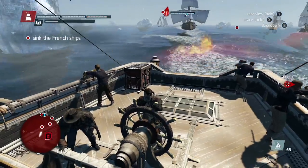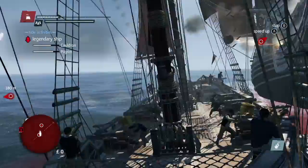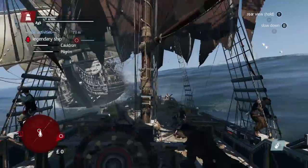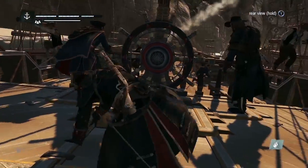Lastly, let's take a look at Shay's ship, the Morrigan. It's got a few tricks that the Jackdaw didn't, such as being able to dump burning oil out of the back, and a charge ram for causing head-on collision damage. The Jackdaw could get that in Black Flag, but only if you beat all the legendary ships, and ain't nobody got time for that. Trouble is, some other ships have this same ability as well — get rammed, and you'd better prepare to be boarded.